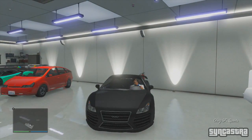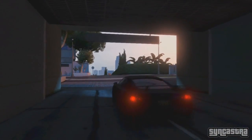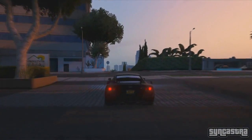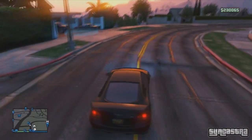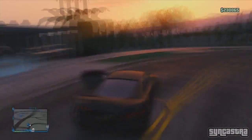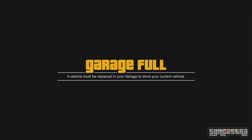First, get into the vehicle you want to duplicate and then drive out of your garage. From here, go onto the street, drive around and find your nearest car. If you're in the 400k apartment there will be one directly outside in someone else's garage. Get out of your vehicle and steal it. Once you've stolen the vehicle you may get a wanted level, so just call Lester to remove it.